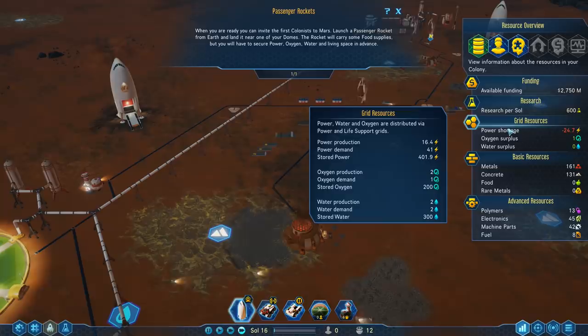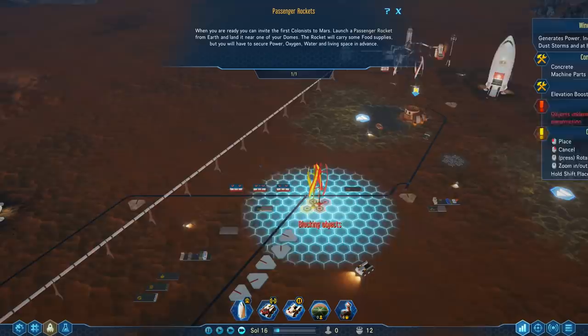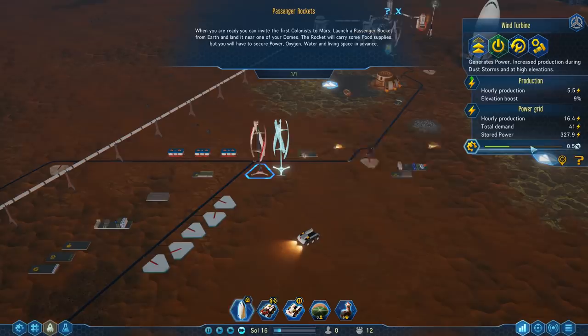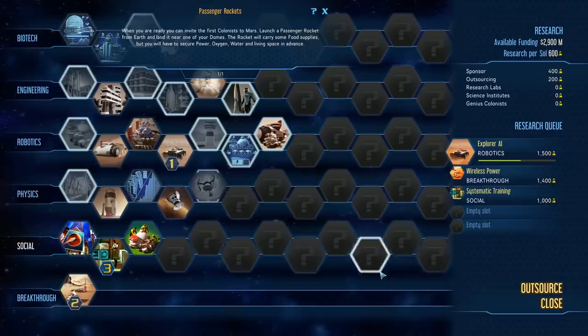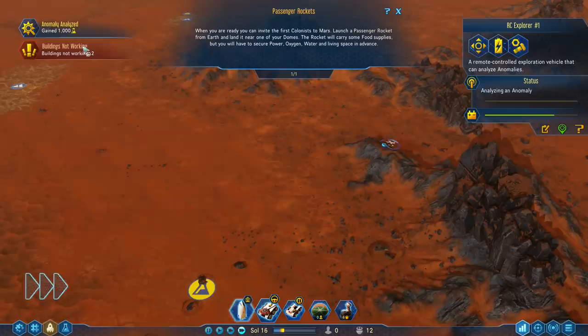This anomaly will be worth at least 1000 research easily. Let's check our power grid during the night — we do have a lot of power stored, it should be enough to last through the night. But we can always build another wind turbine; I will feel safer with another one. It's just that wind turbines require machine parts for maintenance. Complete anomaly — there's the drone hub! So now we can build our own drone hub without having to get a prefab.